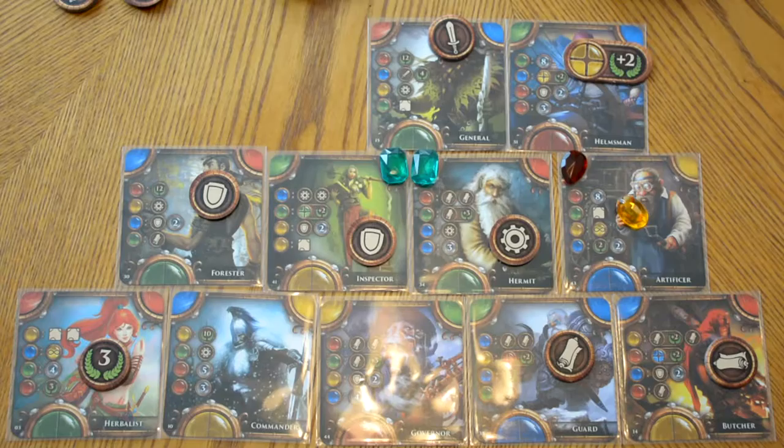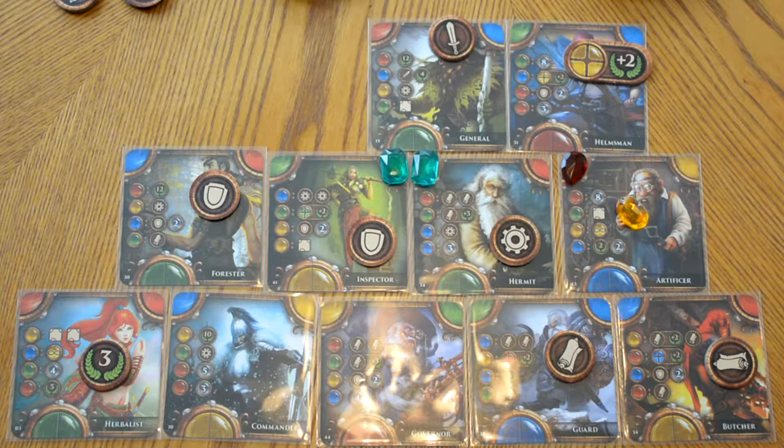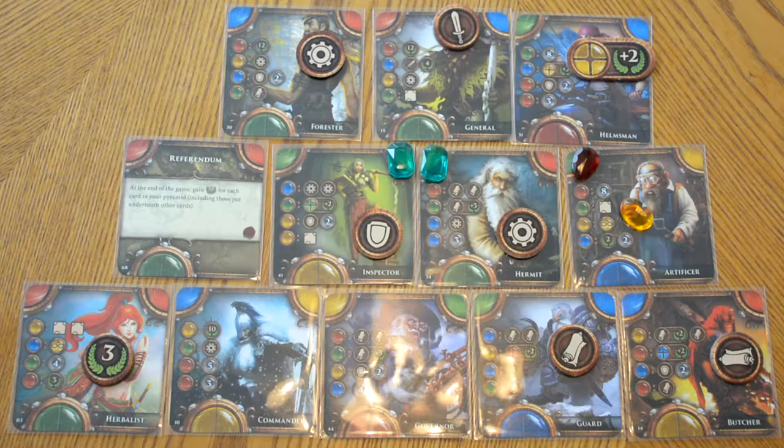Once players have done the painting of their circles, the game is done and we are ready to move on to the scoring. The last thing we are going to cover is the scoring because it can be a little tricky. I like to use the victory point tokens and we are going to go right down the list.